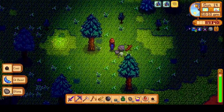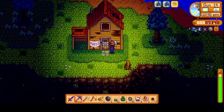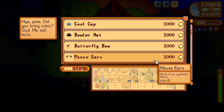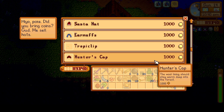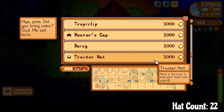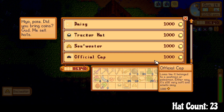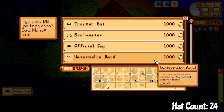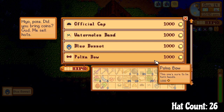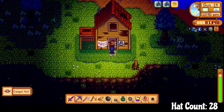Let's try and get another hat from the hat mouse. We got the butterfly bow already. Cat ears, tiara, santa hat, earmuff, tropiclip, and a hunter's cap. Let's get this daisy, and maybe we can get this trucker hat. And the sou'wester — I don't think I have this. The official cap — how official is it? The watermelon band — that's super cute. We'll get that and the blue bonnet. We'll take that to the collection. Got that now. And the cowgal hat. Okay, that's all we can hold for now.